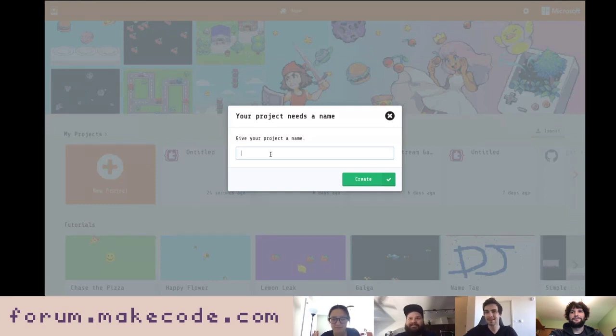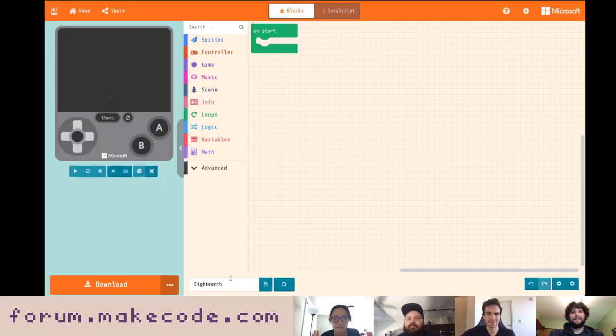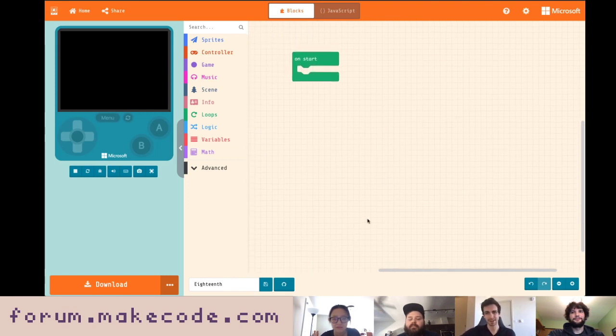We're going to go with making a little Space Destroyer-like game. There's one on the home screen already — the basic game where you play as a spaceship, move left and right, and destroy things coming at you. It's sort of in the vein of Galaga or Space Invaders. We have a tutorial for one like that already, but we're going to do our own, much better version.